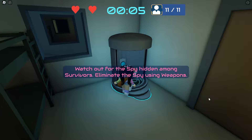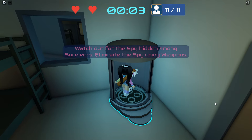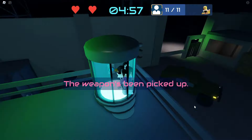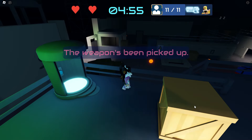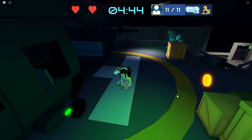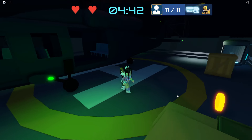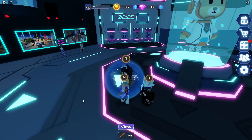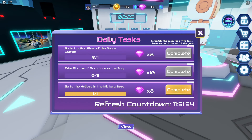Now go ahead and play the mini games to complete the rest of those tasks. For this one we need to join the helipad in the military base. There's where I just completed that second task. Now when we head back over to the lobby, you can go ahead and click to complete like this.